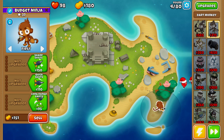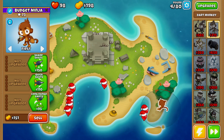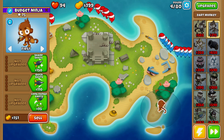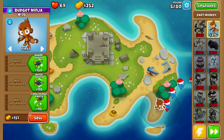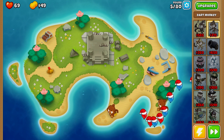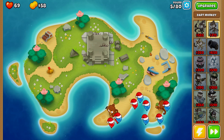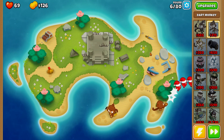Of course we will be leaking quite a few lives here, because we don't have any extra support — we don't have a free dart monkey or we can't afford to buy a monkey sub. That's where the monkey knowledge really comes into play. The next thing we're going to be going for is grabbing ourselves another dart monkey, placing him on the left side of the shield. Now that we have the second dart monkey placed down, we're going to speed things up and save up for a third dart monkey.